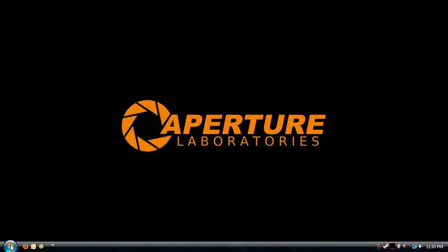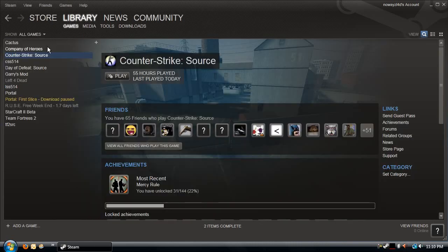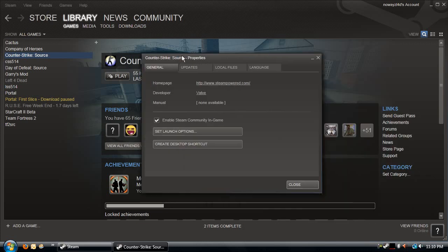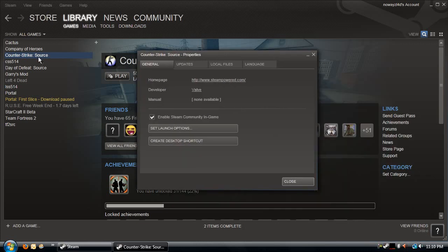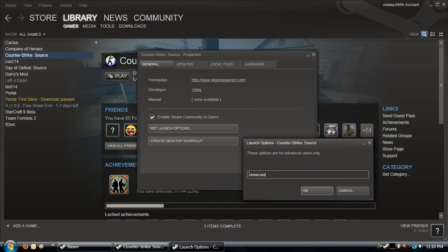First of all, you want to download Cheat Engine before you start this tutorial and have it installed. Here's the first step that you need to do before you open your game — this is very important, don't forget this. You want to go to Library, right click on Counter-Strike Source, go to Set Launch Options, and type -insecure in the box.